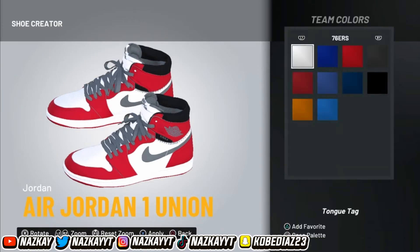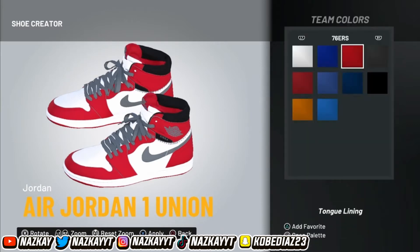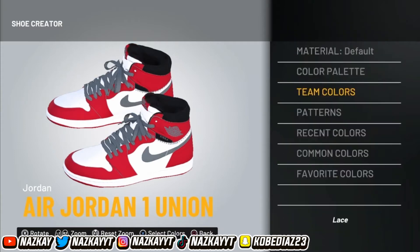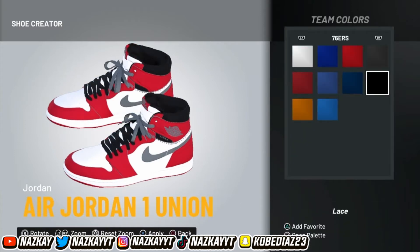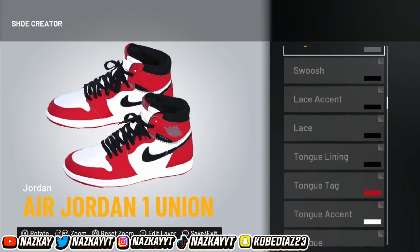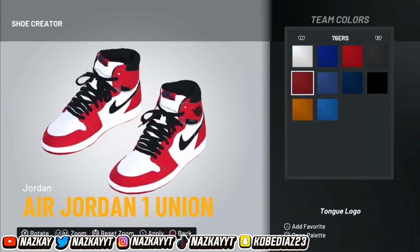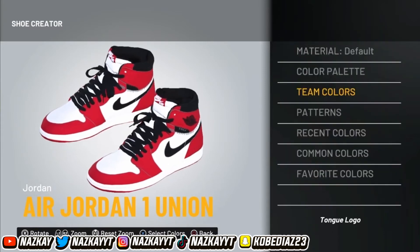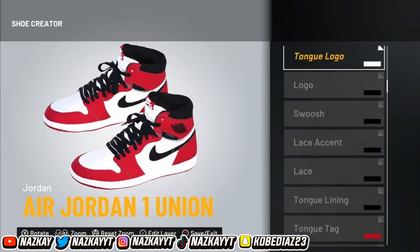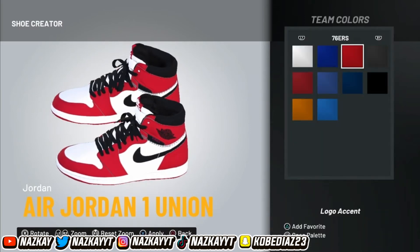Then the tongue tag — that's gonna be red. And then the tongue lining — that's gonna be black. The lace — that's gonna be black. The lace accent is going to be black. The swoosh sign is going to be black. And then the logo — it's going to be black. And then right there it's going to be white. The logo accent is going to be black, so it covers it up.